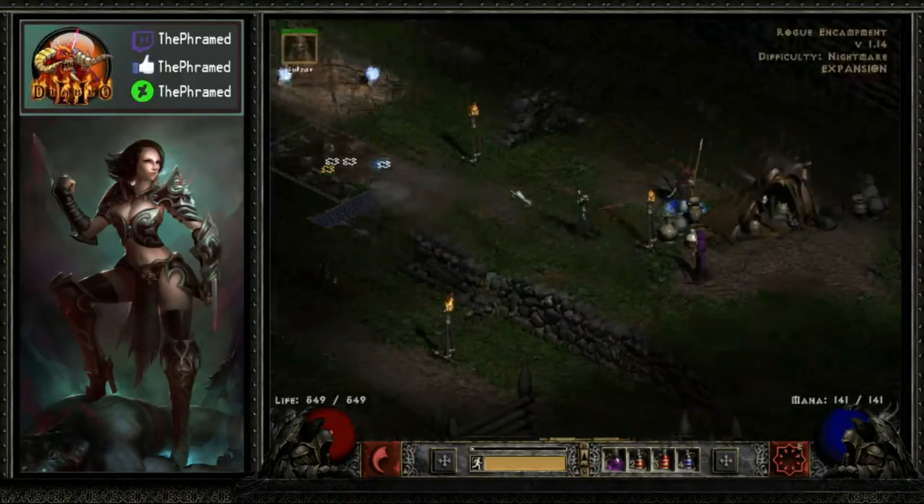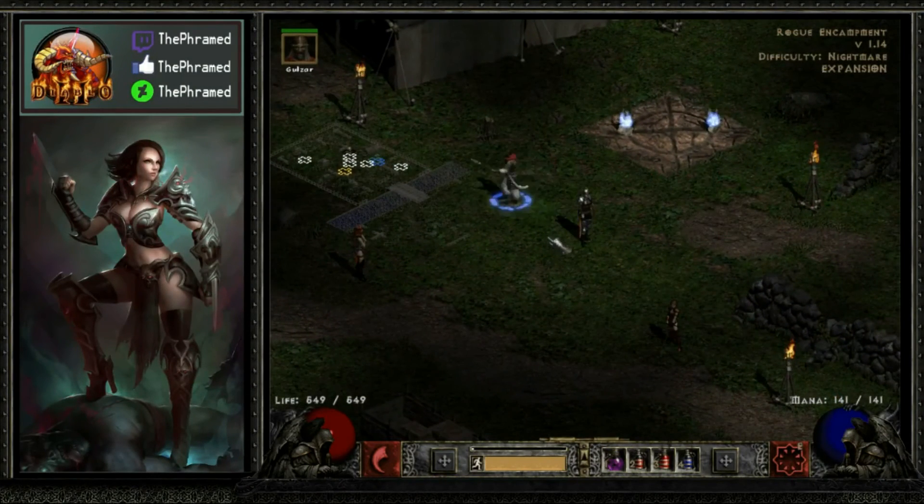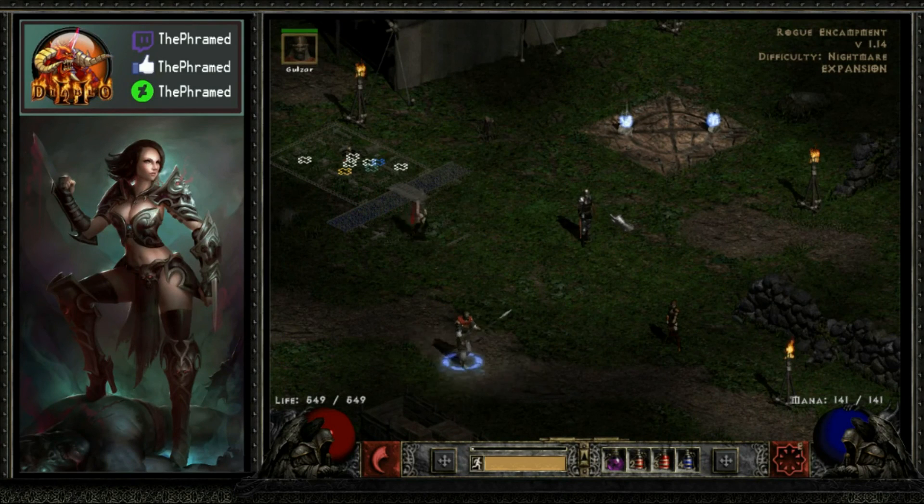I think we are going to end things here for today, everybody. In the next episode we'll start making our way through the Tamoe Highlands to the Monastery, and probably make our way through the first section of the Monastery — most likely getting Charsi's hammer, the Imbue quest, and finding it in jail. That sounds like a good plan for the next episode. If you like what you saw, go ahead and hit that like button, leave comments or questions down below, and hit that subscribe button to stay up to date. I appreciate it — hope you guys have a wonderful day and I'll catch you all next time.